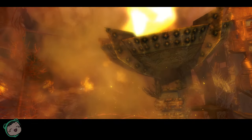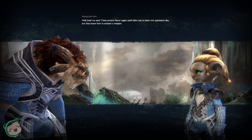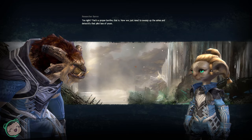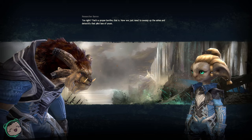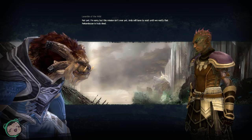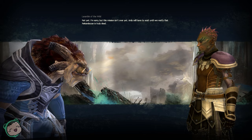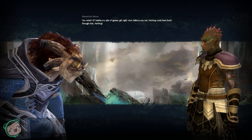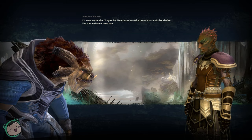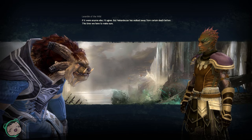Maybe they'll use a fraction of the power here. In-game: 'Those ancient Flame Legion poobahs may have been evil oppressive oafs, but they knew how to enchant a weapon. That's a proper bonfire — now we just need to sweep up the ashes.' Not yet — this mission isn't over until we verify that Neckendezer is truly dead. 'All Necky is a pile of greasy grit right now.' I don't know about that — 'He's walked away from certain death before. This time we have to make sure.'